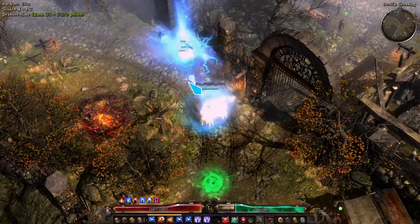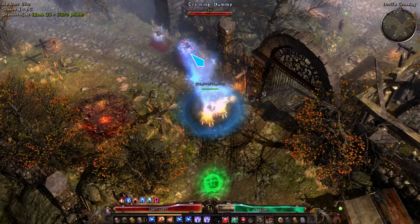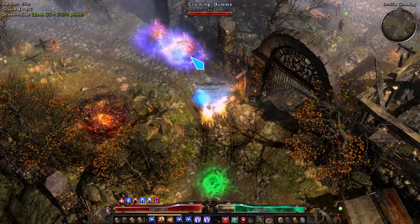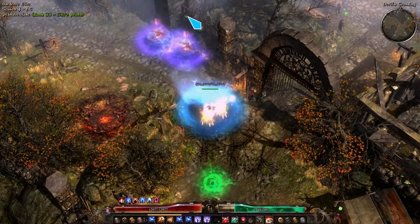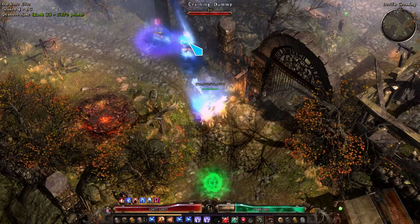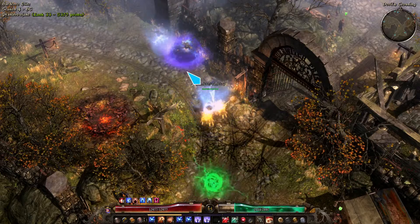It looks like this when you throw the thing — it's like a big spearhead. I kind of wish the animation was a little bit different. I wish it wouldn't throw the bottom of the mace — I wish it would throw the top of the mace. That's my big issue right now. The Eastern set makes it proc that thing each time.